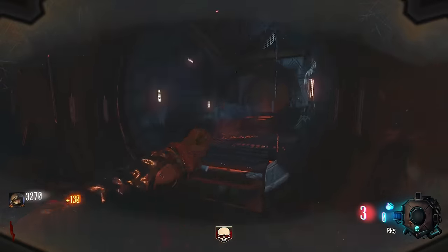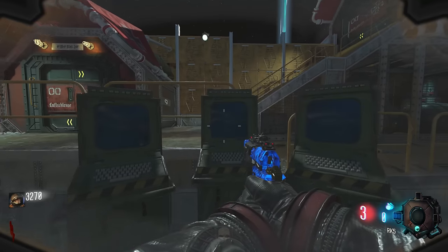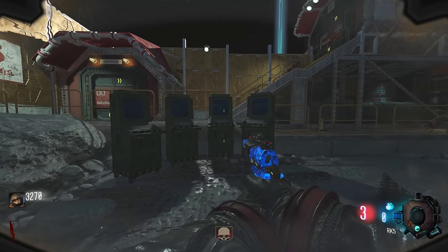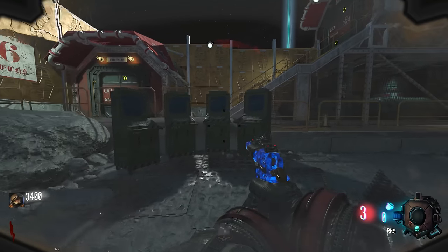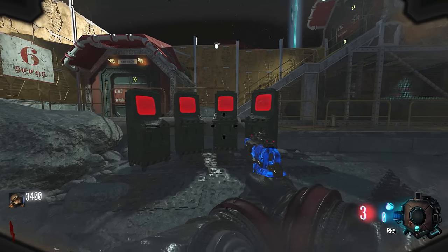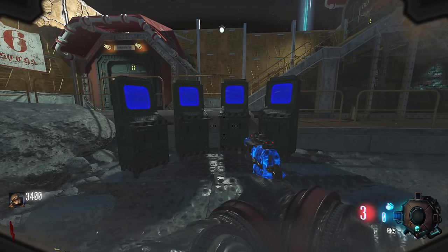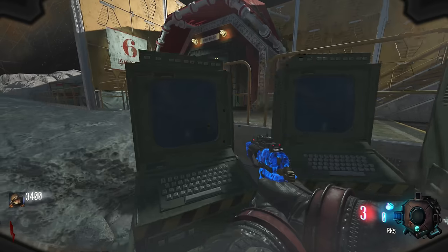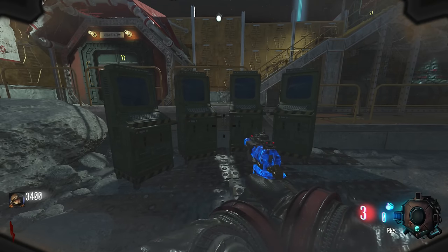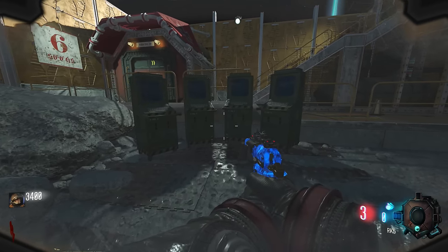Once you get the power on, make your way back to the spawn room where in the underground area you'll find 4 computers which are going to flash the colours red, green, blue and yellow. In that specific order from left to right they'll show you which colour you need to press, and you press that corresponding computer. It's going to give you a second, third, fourth, fifth and sixth combination, each adding one extra colour to the previous one. After you've entered the six-colour combination the screens will flash green and you've completed that step.